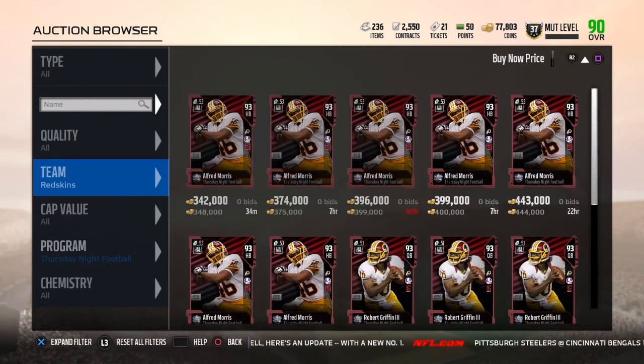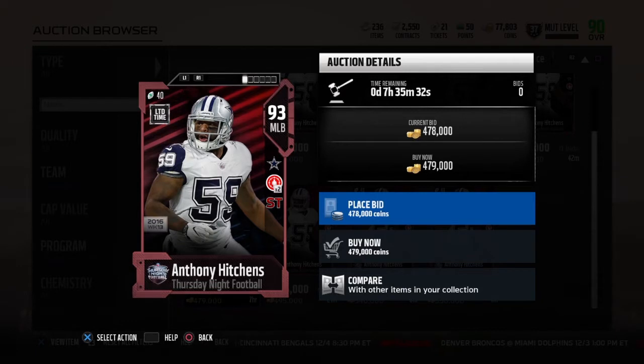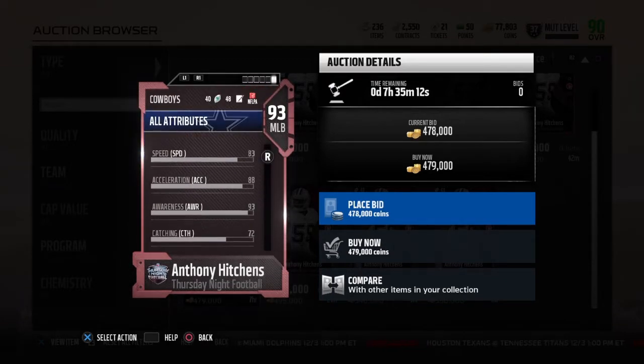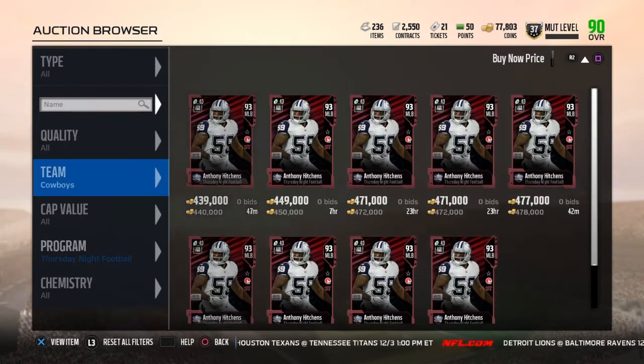Anthony Hitchens is going for about 450k — there's one up for 440 right now. His stats: blanket coverage times two and secure tackler. He's got 83 speed, 93 awareness, 93 tackle, 93 play recognition, 94 pursuit — all great thresholds. 89 hit power, 87 block shed, and 86 zone coverage, which is very good for a linebacker. 87 power move as well.